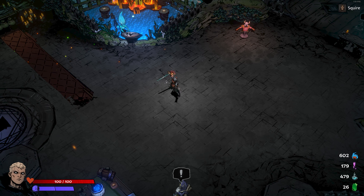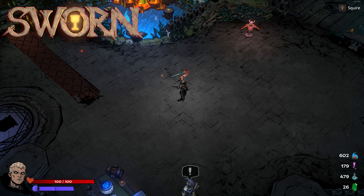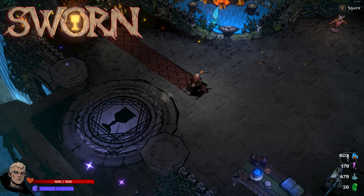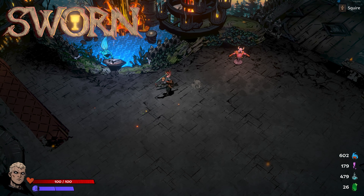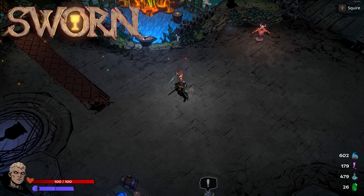Hello everybody, it is Ebontis and welcome to Sworn. This is a up to four player co-op action roguelike set in the Camelot, Knights of the Round Table and King Arthur Holy Grail universe — a pretty unique setting. The art is done by the gentleman who did the original writing and art for the Hellboy comic, so you've got these deeper black lines, dark shadows, brushstrokes. Very cool aesthetic.